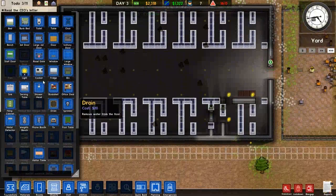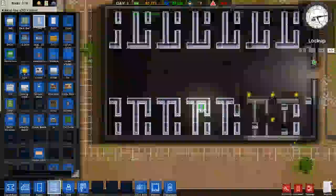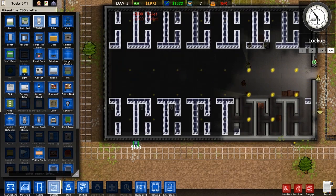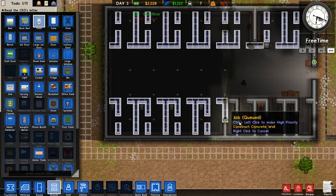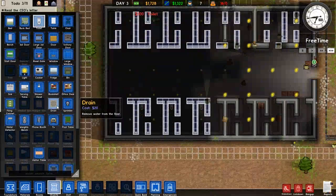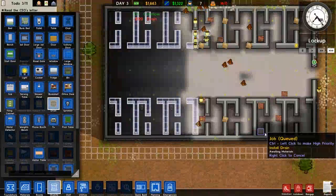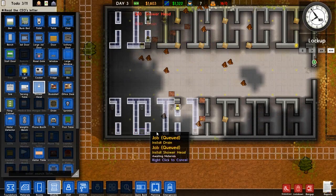Let's go ahead and put the toilets facing the wall — is that right? Please don't tell me I screwed this up already. That looks right, alright. And look at that power you guys — it's actually working out! I didn't screw this one up too badly this time.